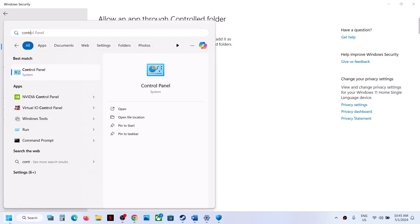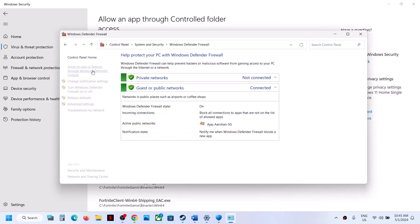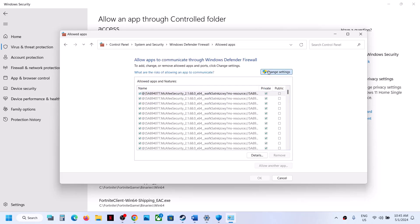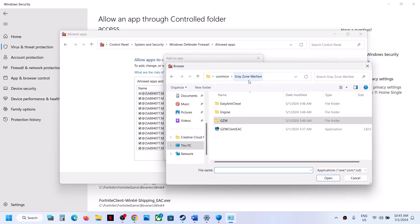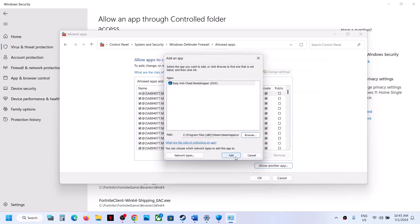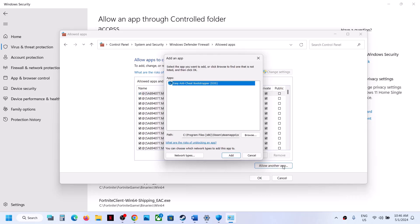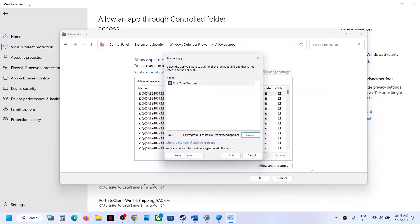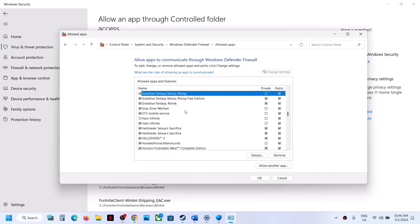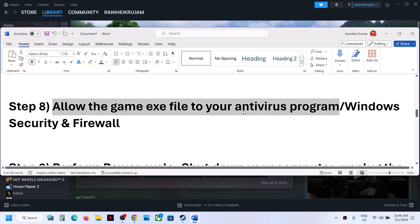Next, type Control Panel in the Windows search box and open it. Go to System and Security, then Windows Defender Firewall, and click Allow an App or Feature Through Windows Defender Firewall. Click Change Settings, then Allow Another App, then Browse. Go to the game installation folder, select the exe file, click Open, then Add. Do the same for the Binaries\Win64 exe. Once both are added to the exceptions list, click OK and launch the game to check.